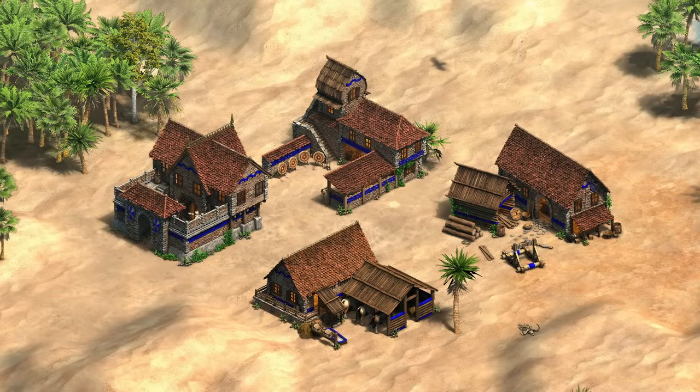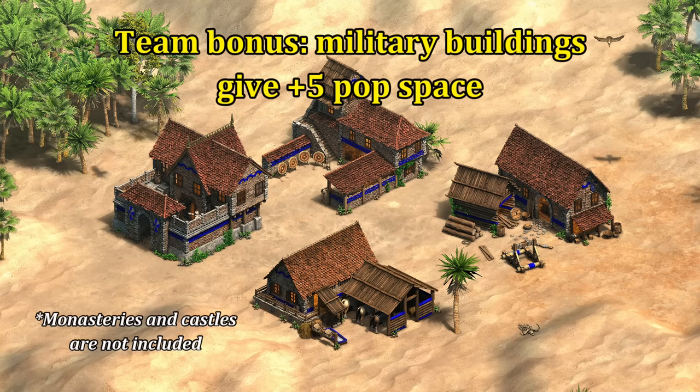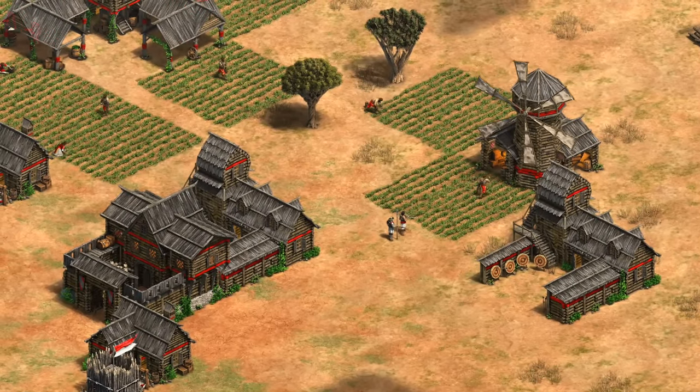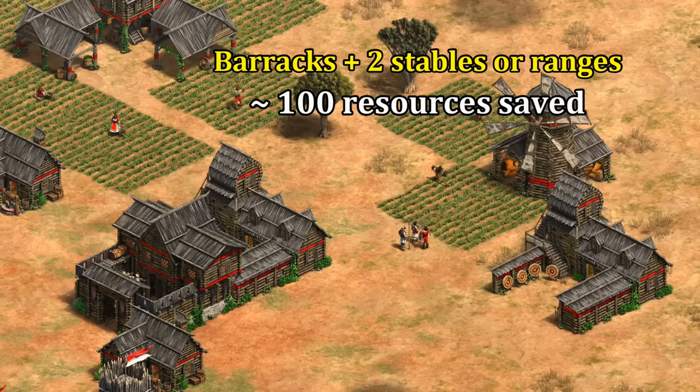To start things off, their team bonus is that basic military production buildings each add 5 to your population space, basically giving you a free house. Since most players are more focused on their own civ than their teammates, it's always nice when team bonuses help your allies without them even having to think about it — which is definitely the case for this one, unless your teammates are Huns. To attach some ballpark numbers to it, houses are worth about 33 resources between the wood and builder time. As a wood bonus for a barracks and two military buildings in Feudal Age, that's already around 100 resources saved for every ally.